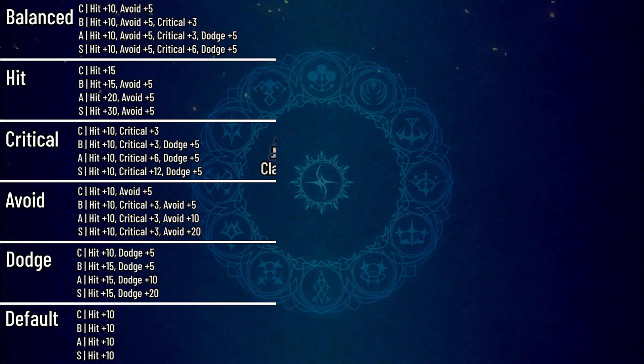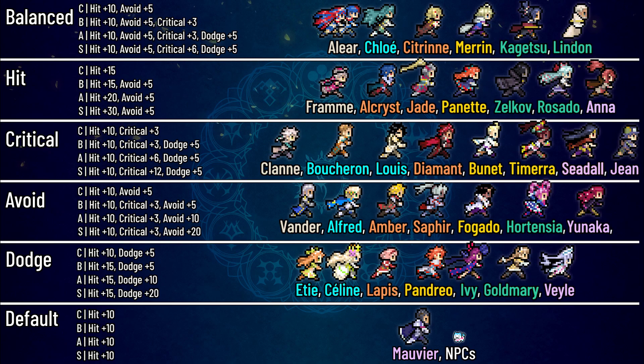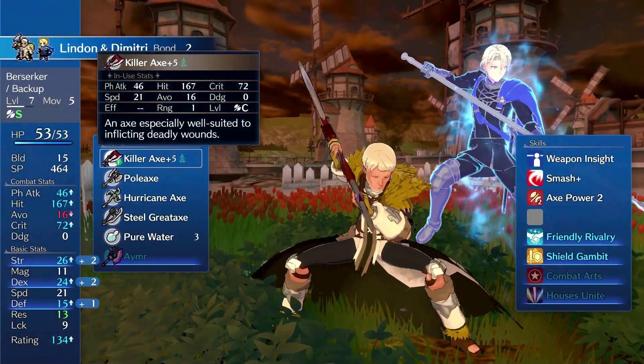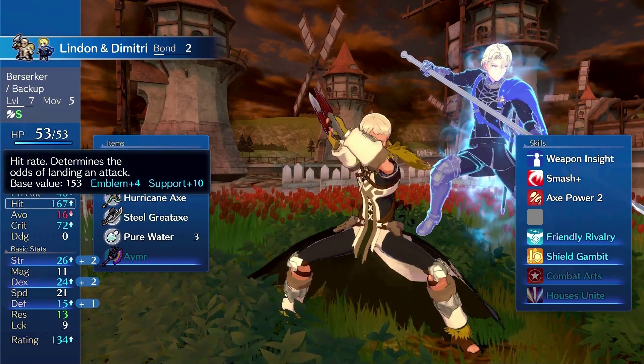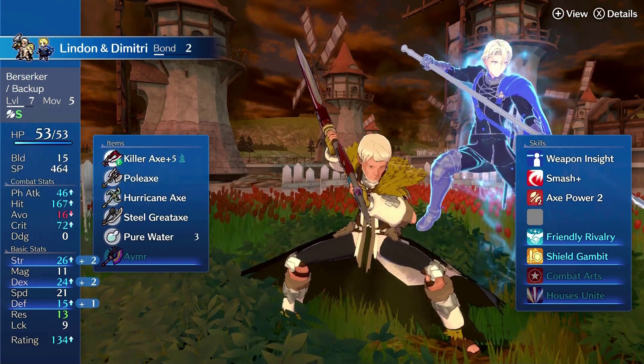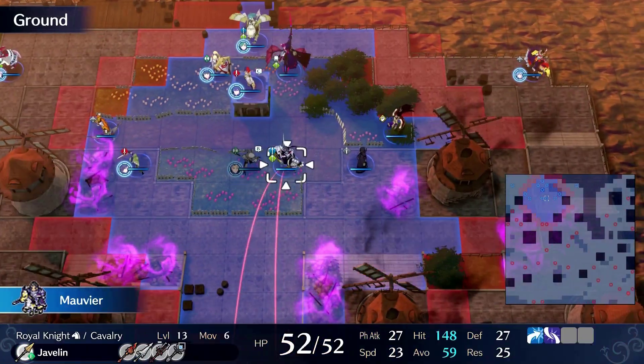For each type, six to seven units in the roster will have a certain one. Aaliyah is a balanced type, meaning they provide a bit of everything to their partners. Ata is a dodge type, meaning her supports will focus mainly on dodge boosting, and so on and so forth. Now, you may have noticed that Mavir is oddly placed in the default support type. In-game, he will only provide his partners with plus 10 hit no matter the support level. I genuinely think this was an oversight that has yet to be patched in-game — there is no justifiable reason for him to be categorized as an NPC, so let's hope our lad Mavir gets out of default hell.